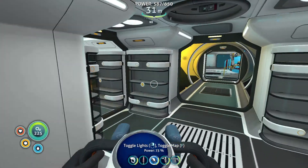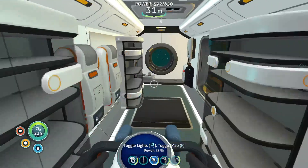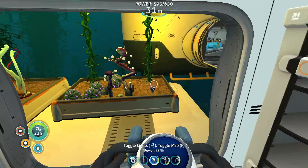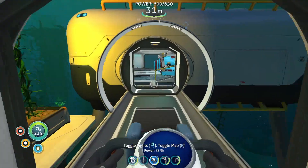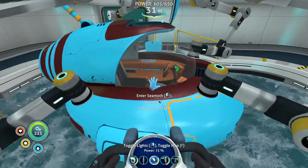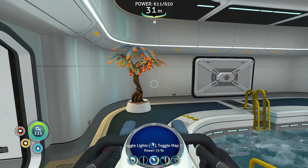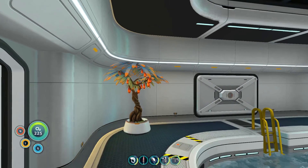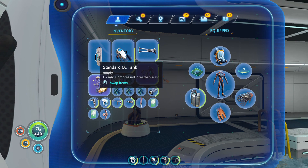You need to have a Bulb Bush, an Eyestock, a Mushroom sample, and a Ghostweed. The Ghostweed we will get on the way, and the Mushroom we will also get on the way. There's one more piece you need that's down in the final area — I'll just pick that up in there.